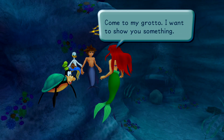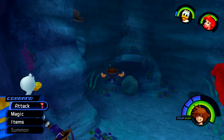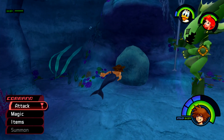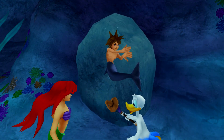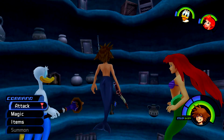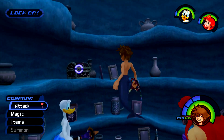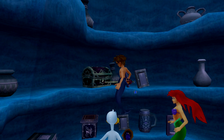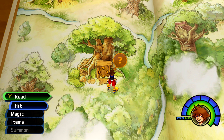On to the next Torn Page. This one's going to be located in Atlantica. During the Atlantica story, Ariel is going to take you over to her grotto to show you some stuff. Once you get through all of that and get control of your character, there's going to be a ton of chests in here, but the one that is going to contain the Torn Page is going to be the topmost one. So float on up and make sure you open it right over here. Once you have it, feel free to head back to Traverse Town whenever you want to start the next part.